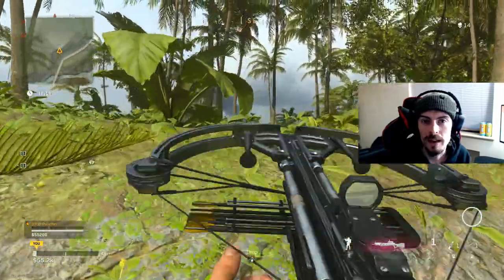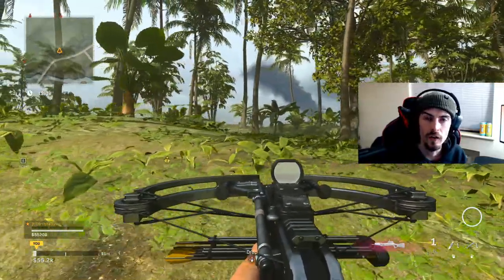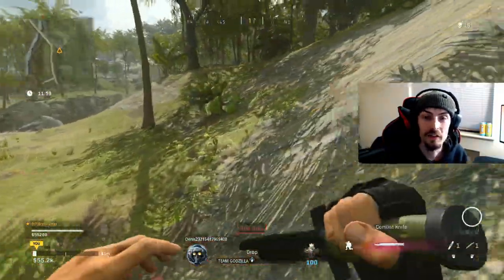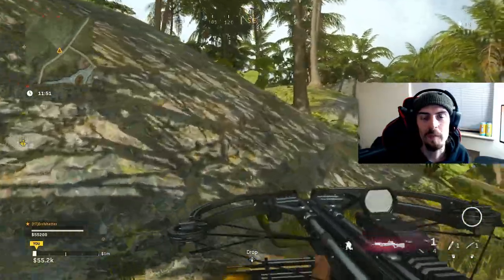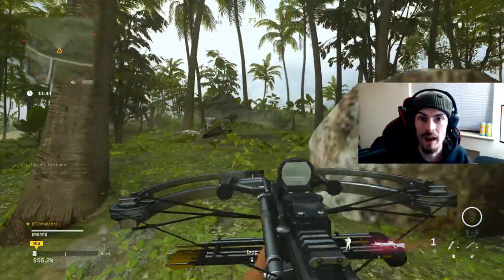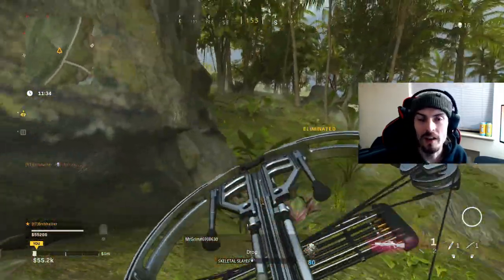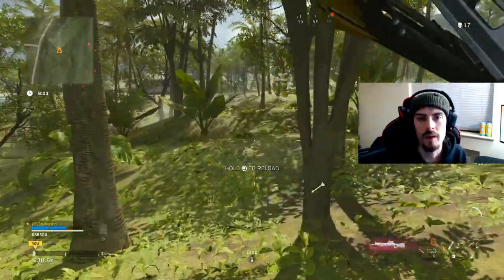If you're struggling with the melee elimination but doing well on the one-shot one-kill, flip the order — get the melee first, then strategically position yourself for the one-shot one-kill. I recommend landing on the outskirts of Airfield in the trees. The trees keep you hidden and secretive, and with Dead Silence you can get your one-shot one-kill and then sneak up behind someone firing from the outskirts and melee them without them knowing you're there. You can also sit in a building, get your melee, then hip-fire or ADS the crossbow for an instant elimination on the next target.